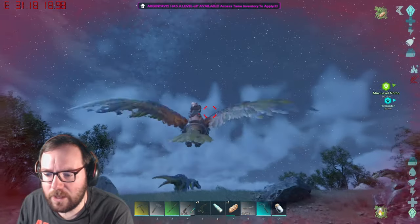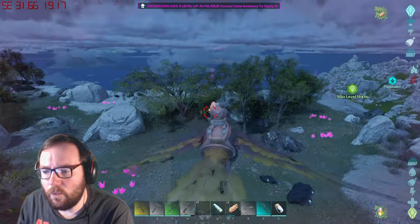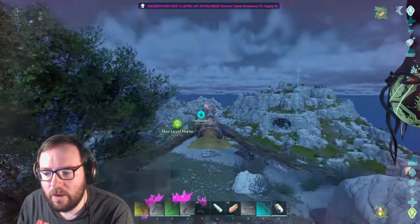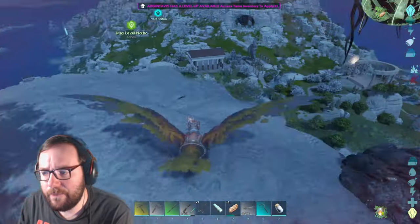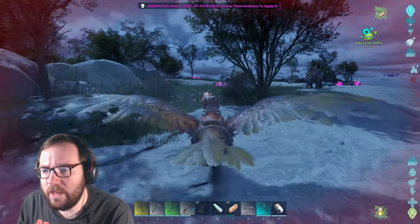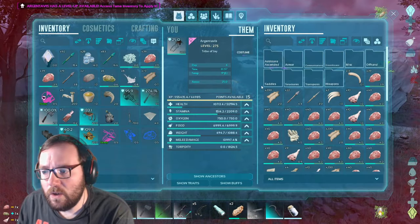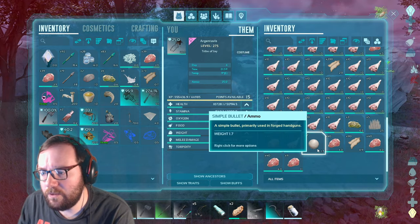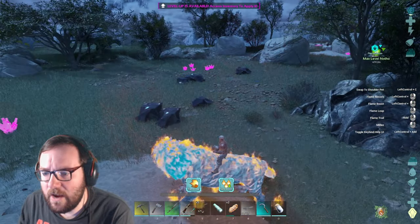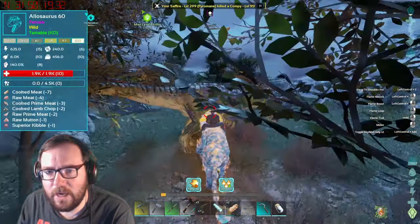There's a 25 spinal here — this has to be ankylo territory. There's a 145 thrysino with 30 points into melee, not bad at all. I'm not opposed to taming a thrysino — it'd be a really good wood gatherer. You know what, screw it — let's tame it. I don't know if we'll have a saddle yet but we'll figure it out. Sapphire, kill everything in the area.